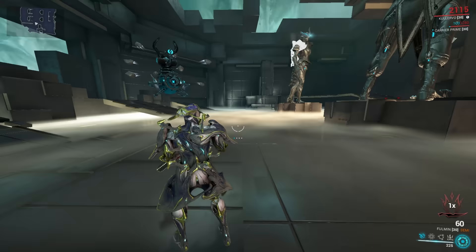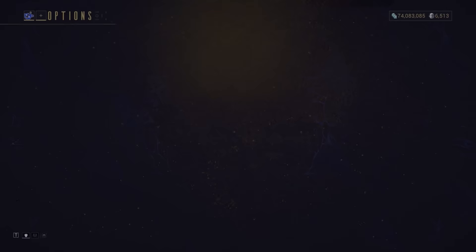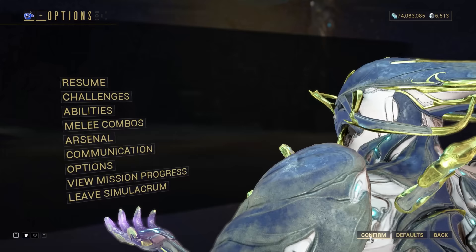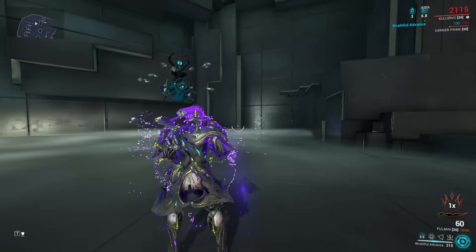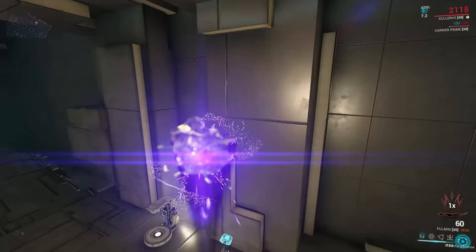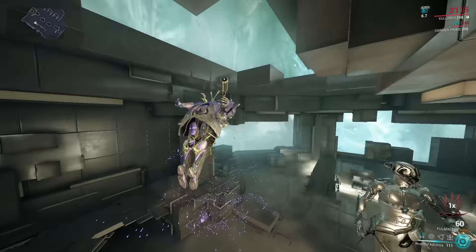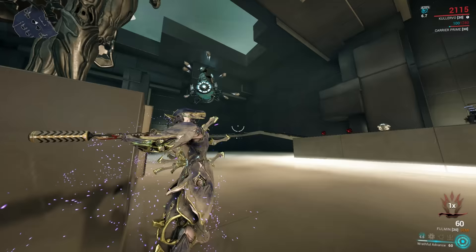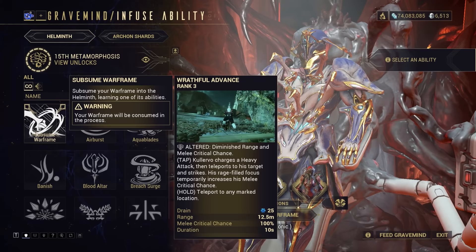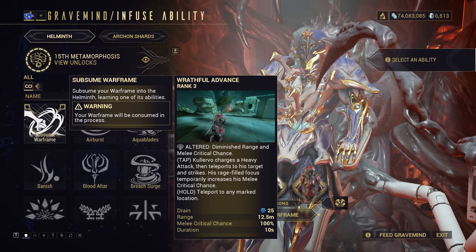As a usability tip, you can go into your options, select Invert Tap/Hold abilities, and change Kalevo to Inverted. This makes the tap cast an instant teleport to whatever you're pointing at, making teleporting faster, but has the downside of always teleporting on tap rather than only when you successfully aim at an enemy in range. Use standard settings if you're mostly using his 1 to kill, and don't want wasted teleports, or switch to Inverted when using Kalevo's ability to quickly blink around the map. Wrathful Advance is also available via the helminth system to other Warframes, at the cost of half the base critical bonus and range — still strong, but not as strong.